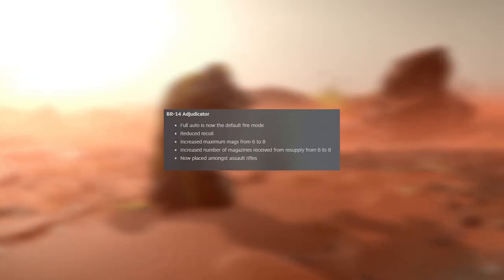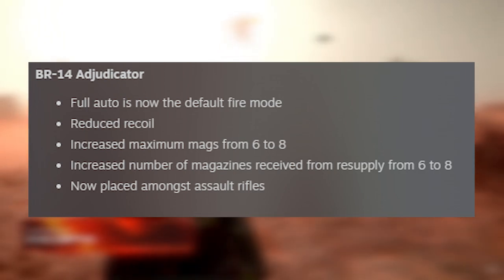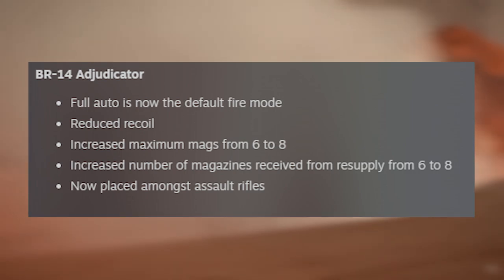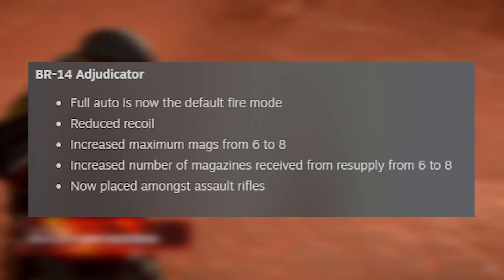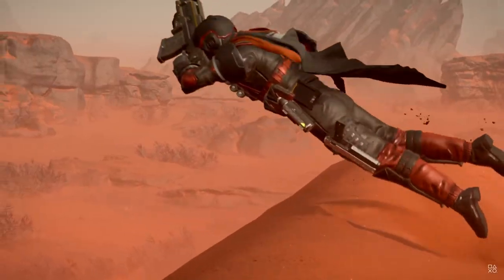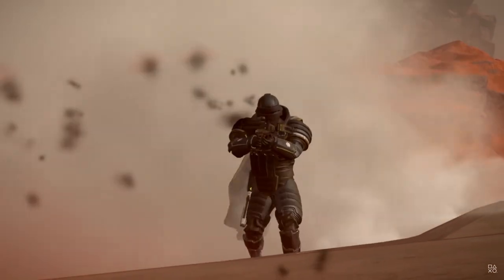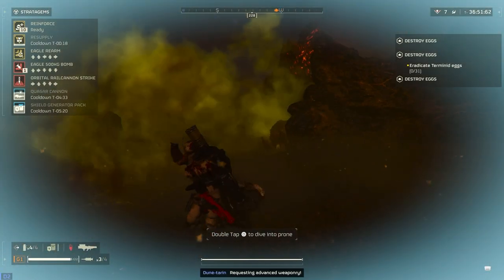The BR-14 Adjudicator got a ton of changes: full auto is now the default fire mode, reduced recoil, increased maximum mags from 6 to 8, increased magazines from resupply from 6 to 8, and it's now placed amongst assault rifles. With auto as default and the increased mags, the Adjudicator feels more viable long-term — it's definitely better than it was before.